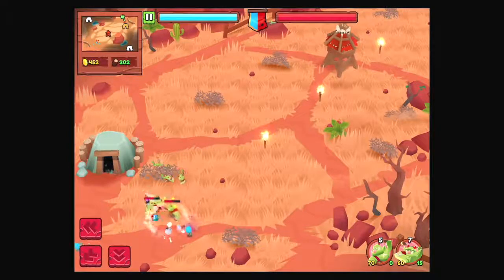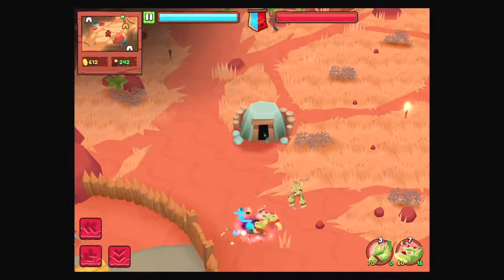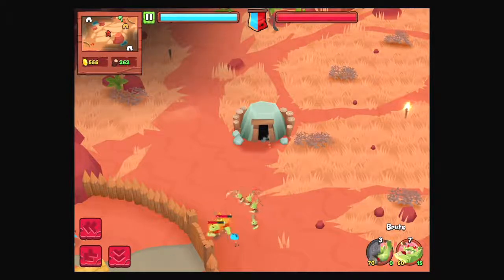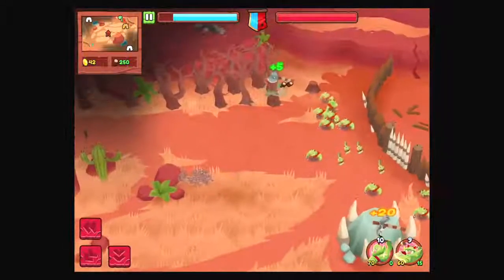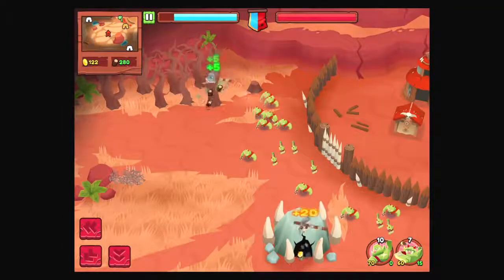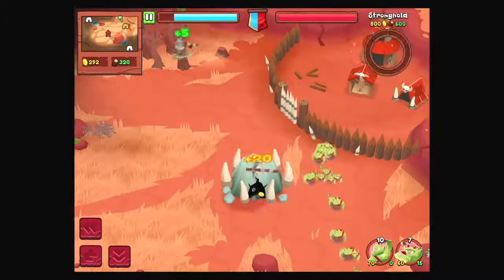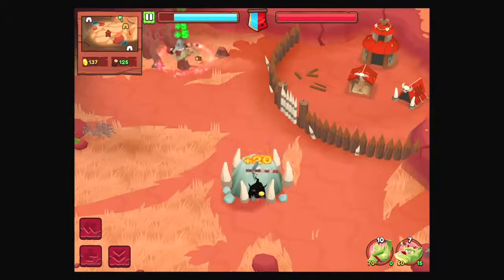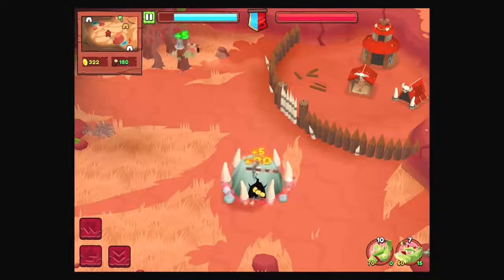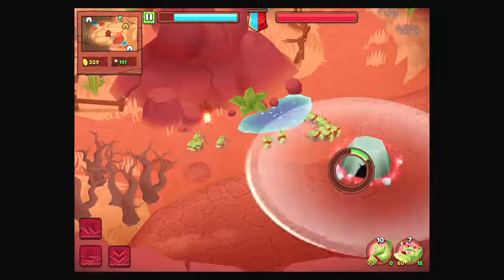Their stronghold is destroying my orcs — that's not great for us. I cannot take that mine. We've destroyed a lot of their troops though. Where do I want to send these orcs? Let's try going down, just see what happens. We'll try to upgrade as soon as we can. Now I can take it while troops are in the area.